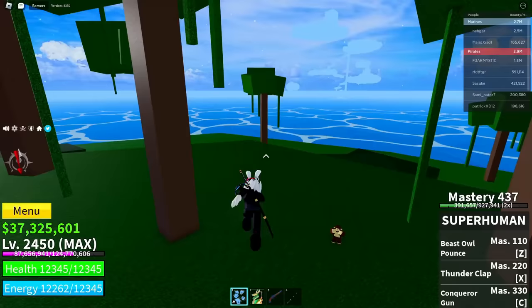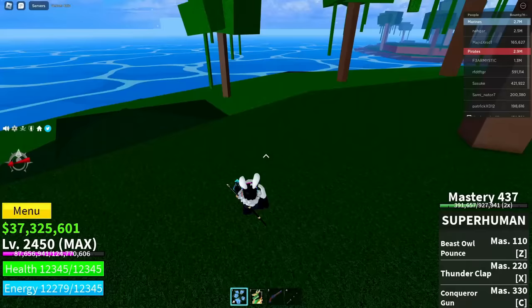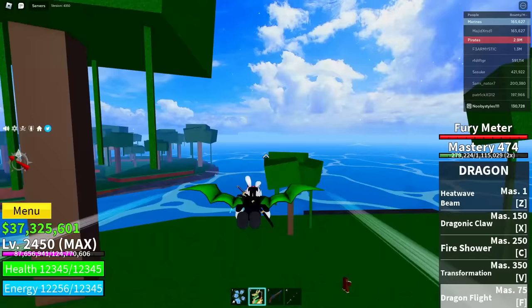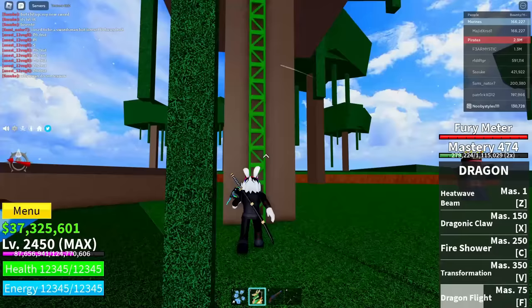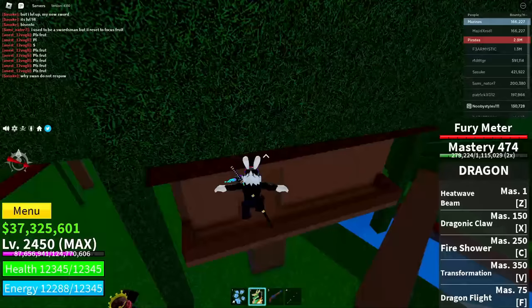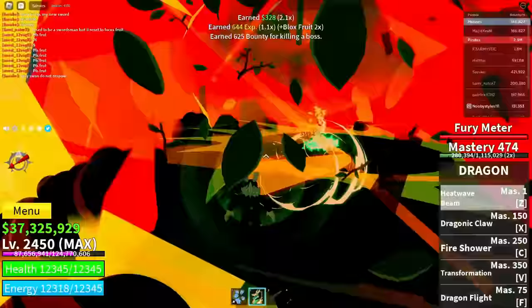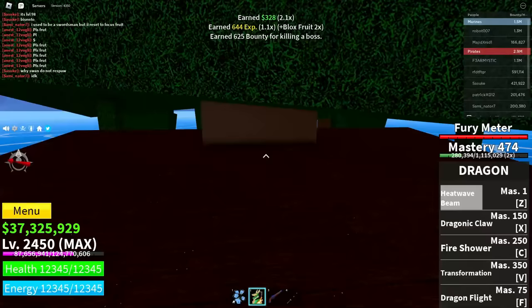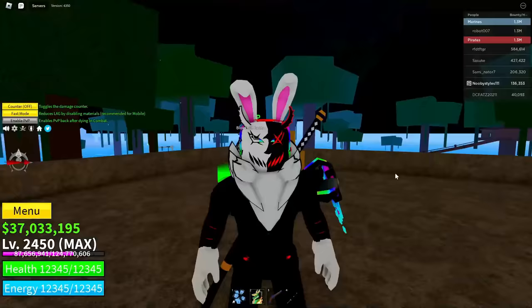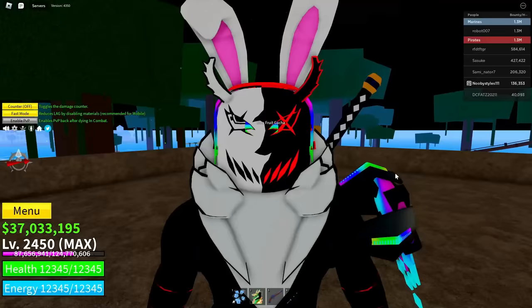After that, get yourself any chest on the island. I don't really remember where the chest spots are, but there's one in the tree house over here. Get yourself another chest as well. Now when you get a fruit from the Blox Fruit Gacha, you should get yourself a mythical fruit.